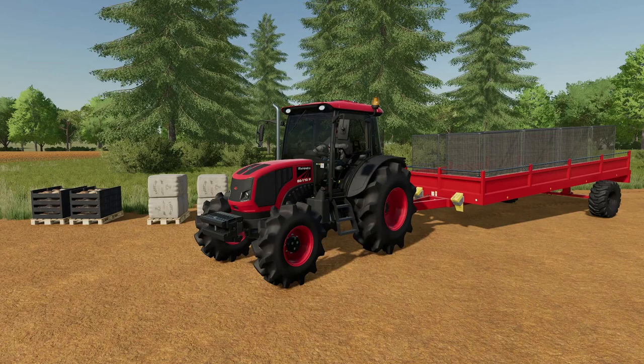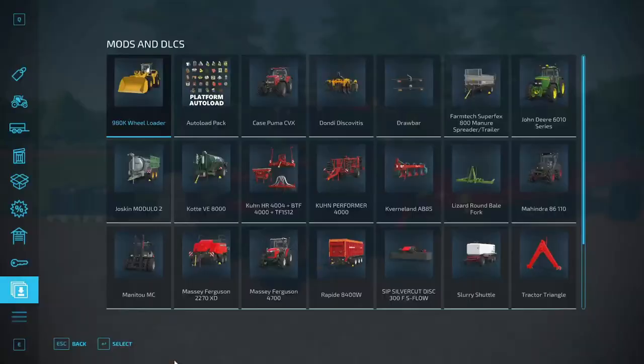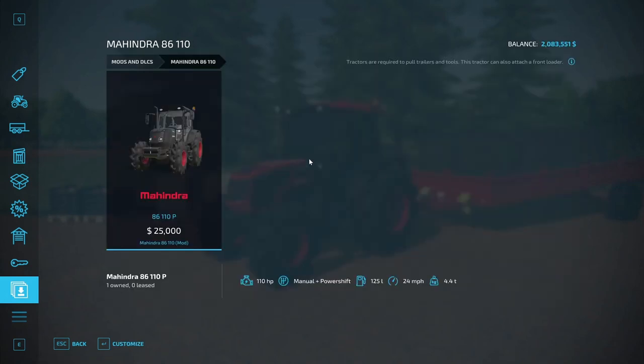Right in front of us is the Mahindra 86 110 tractor, by Holst FS and Giant FS. First time I've seen a Mahindra actual tractor in the game! It costs $25,000. The Mahindra 86 110P has 110 horsepower, manual plus power shift transmission, a 125-liter fuel tank, 24 miles per hour top speed, and weighs 4.4 tons.